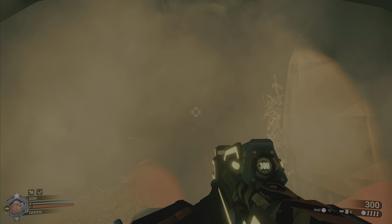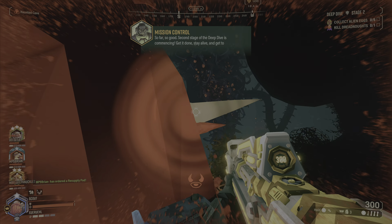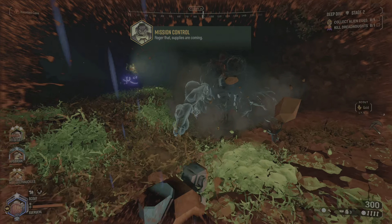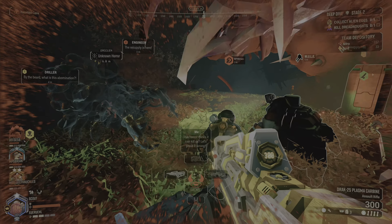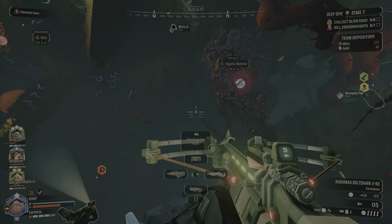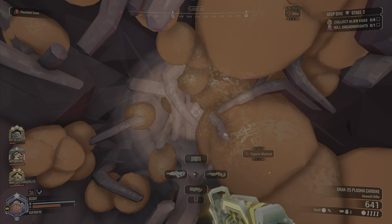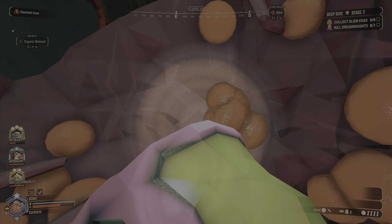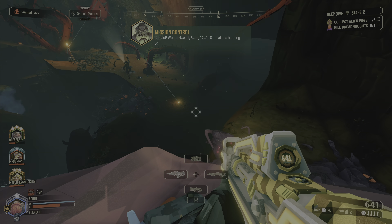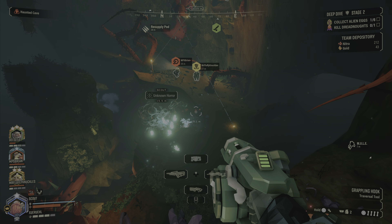Stage two of the deep dive has haunted cave, which means you're going to have a ghost bug that follows one person around, though that person can change from time to time. The objectives are to collect six alien eggs and take out one dreadnought. Right after you get into the stage, the ghost bug will show up and start coming towards you. It is an exploder or detonator type bug, so you don't want to get close to it if at all possible. One strategy is to have one person lead it around away from everyone else, maybe at the starting location, while everyone else takes care of the stage.